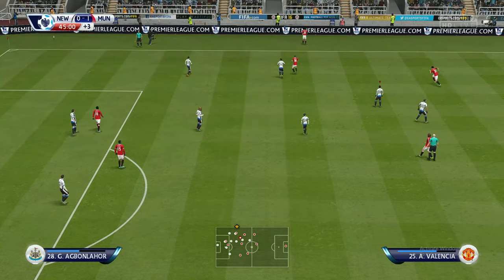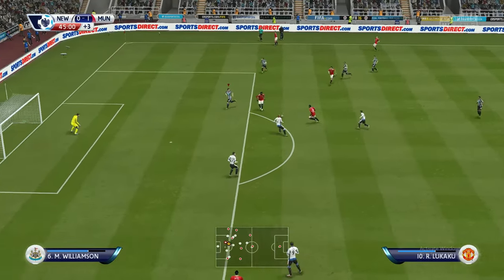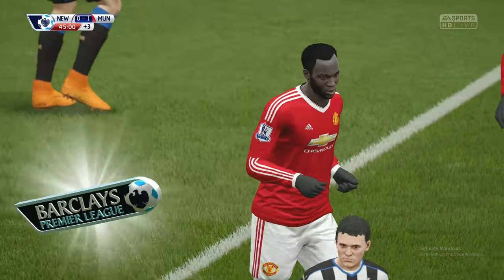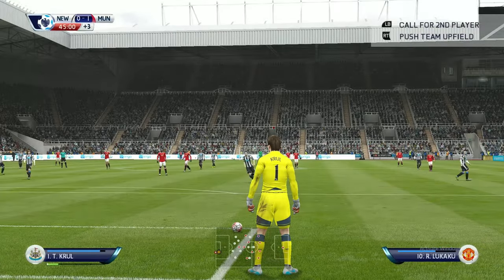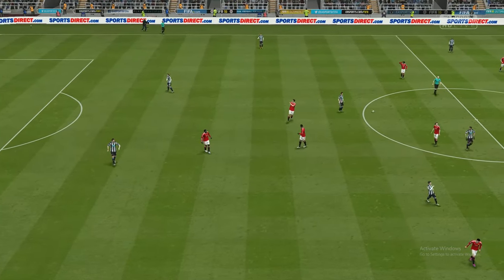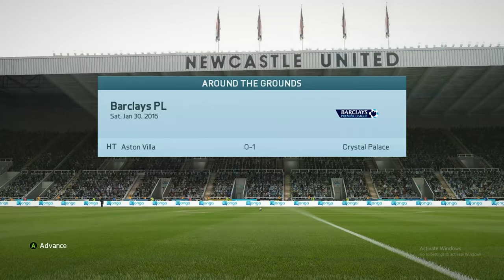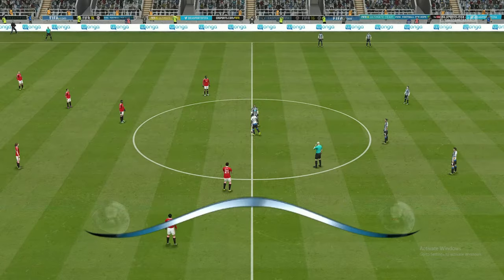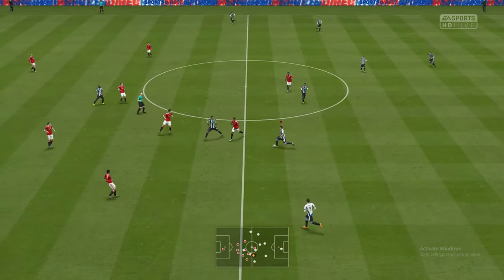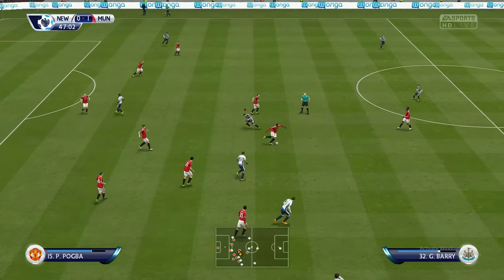In reality Spain won Euro 2012 4-0 against Italy, and England lost to Italy on penalties — Pirlo with the Panenka penalty. The next series in Pro Evo 2012 is going to be choosing a country to win the Euros 2012 — it won't be a league, just an international trophy. Anyway back to this one — Newcastle trailing to Manchester United, and Agbonlahor missing a penalty on his debut.